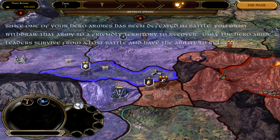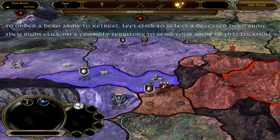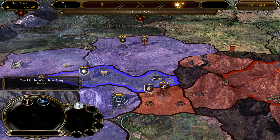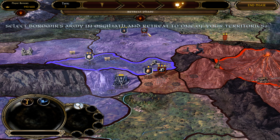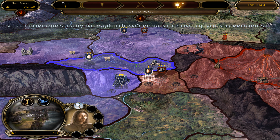Select the battle marker in the Dead Marshes to resolve the conflict. You have defeated the enemy! Well done! Once all battles have been resolved, the battle phase is over. Press the End Phase button to finish the battle phase.